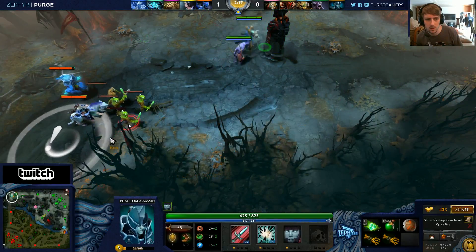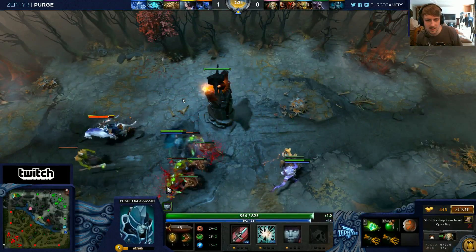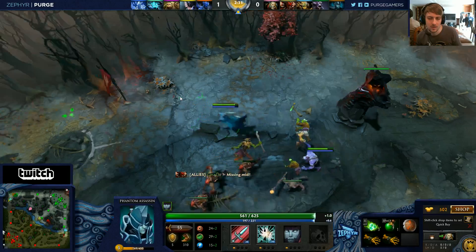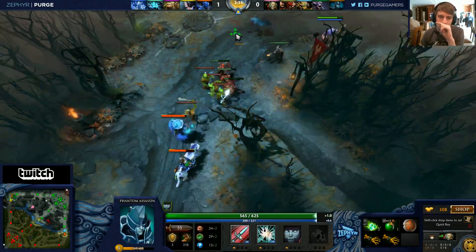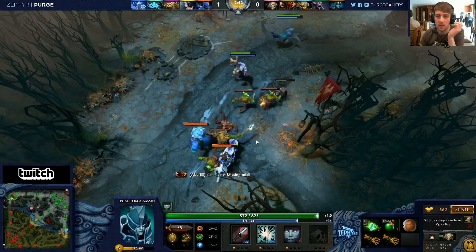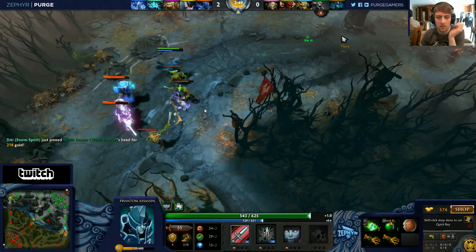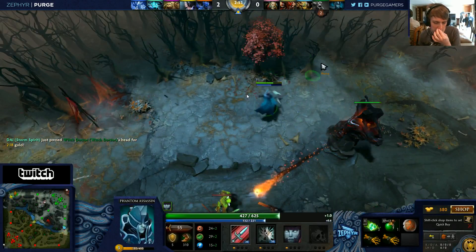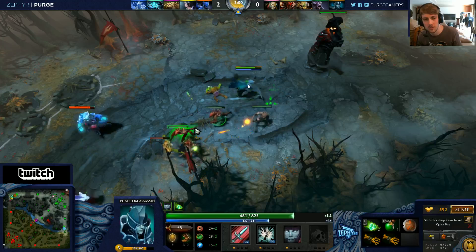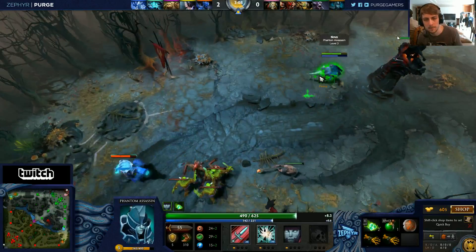You could have daggered that one. You might want to get a second dagger point because your last hitting would improve. Should you get a Poor Man's Shield? You're not really taking that much harass — they're mostly just pushing the lane. You should have gone on the bottom hero; he got Maledicted and stunned at half HP. That was a mistake — Witch Doctor wanted that to happen and it was pretty stupid.